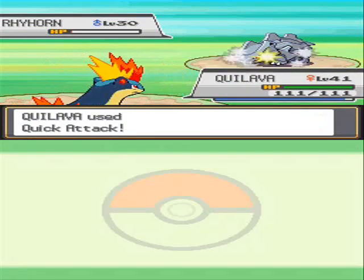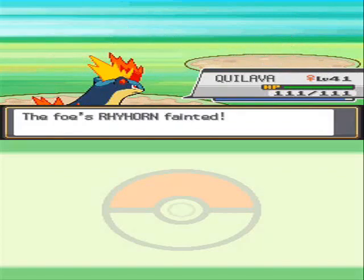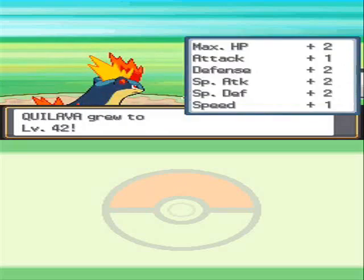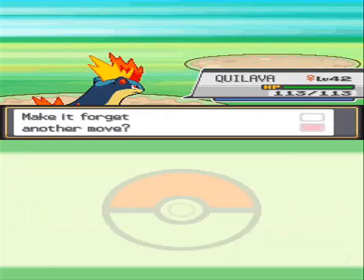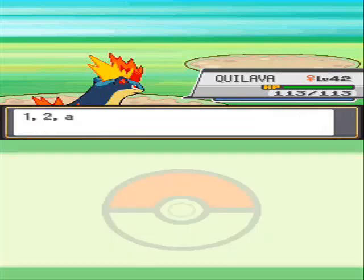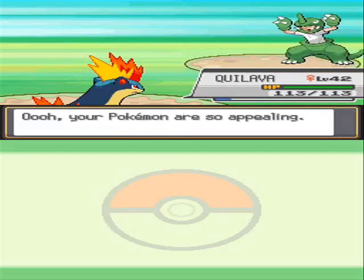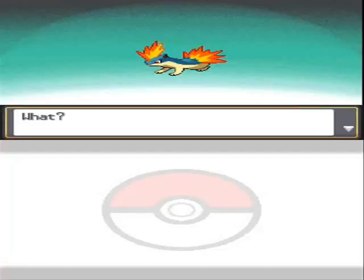I will bring my Quilava to level 42, get the Flamethrower move, and evolve it into a Typhlosion. I replace Flame Wheel as this one has been defeated — and watch as the Quilava evolves into a Typhlosion!